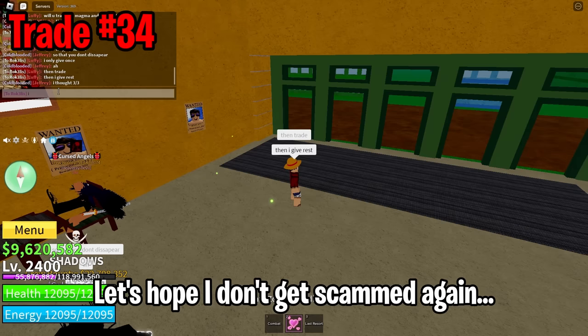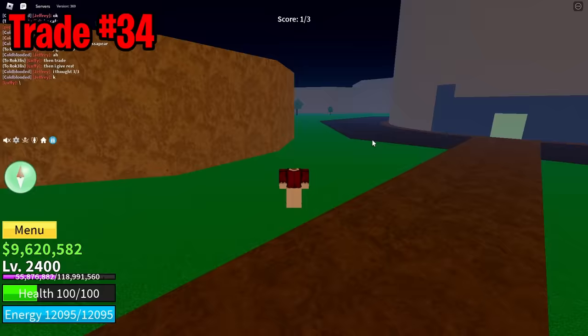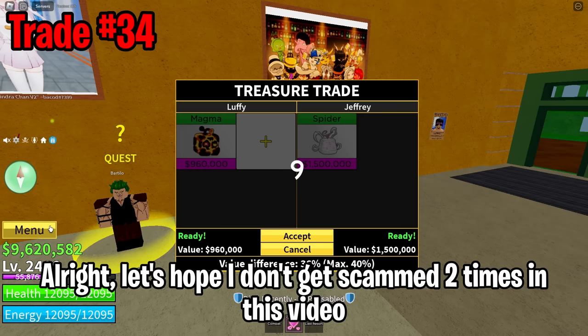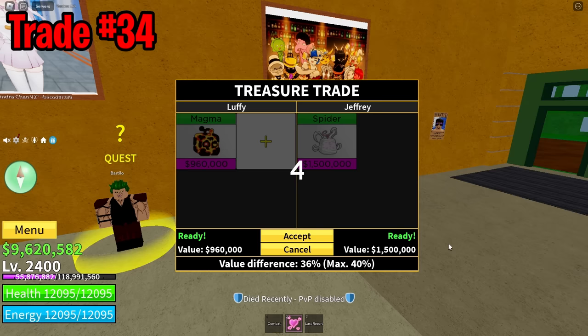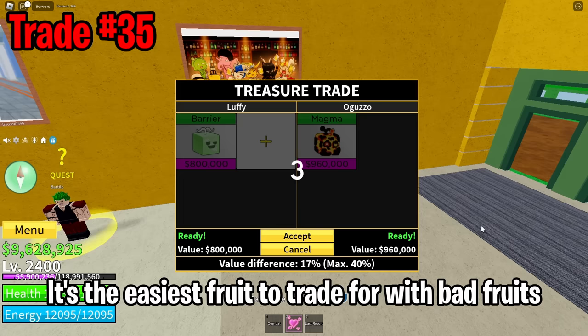I convinced someone to trade me his spider for magma in return for a donation. Let's hope I don't get scammed again. This time I made sure to get the trade after one donation, with the other two after the trade. There we go! Alright, let's hope I don't get scammed twice in this video — that would be pretty embarrassing. Let's go — we didn't get scammed! I'm trading my barrier for a magma again because it's the easiest fruit to trade for with weaker fruits.